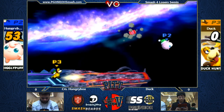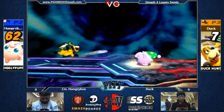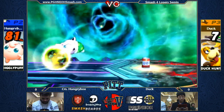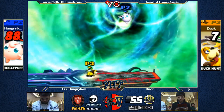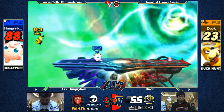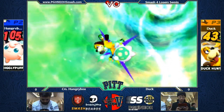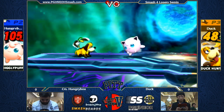Duck setting up the wall is probably going to be the mission statement for this match. Slight percent lead means Hungrybox has to approach, and he's going to have to take shots. If Duck just shields the approach, it's going to be a really hard time for Hungrybox. Duck's starting to figure this out — nice shielding the can, knowing that Hungrybox is going to come down with an attack and trigger it. Hungrybox is right around kill percent for an up air, but nice air dodge. And the can blows up in his face. Duck still has a pretty sizable percent lead.